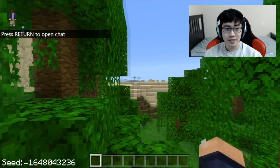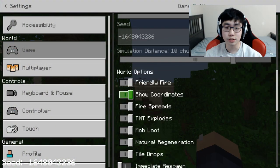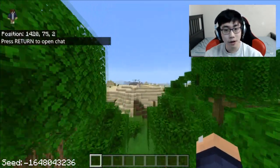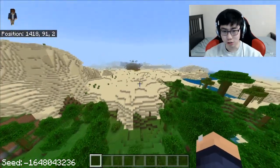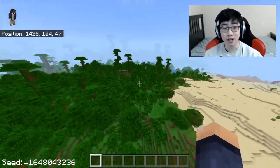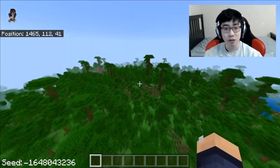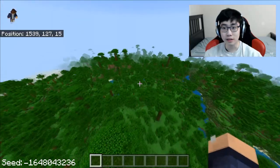So right here this is where we spawn. We can actually go into settings and turn on our coordinates so you guys can see exactly what I'm seeing. This is where you spawn right in the middle of a jungle, and here is a nice giant sand biome right next to us, and actually somewhere in this jungle there's something super cool that you guys can find.